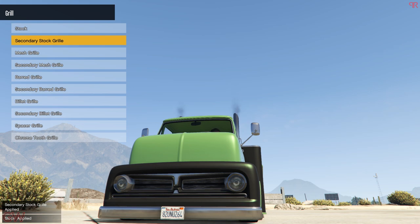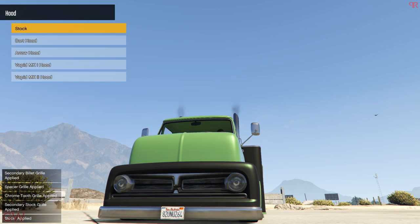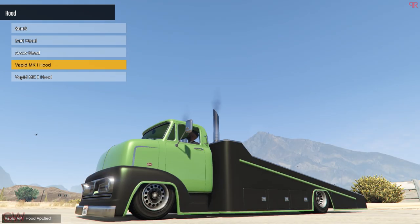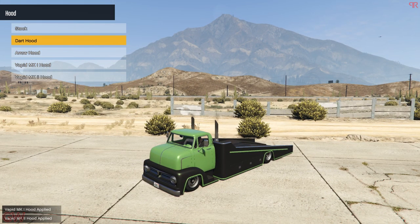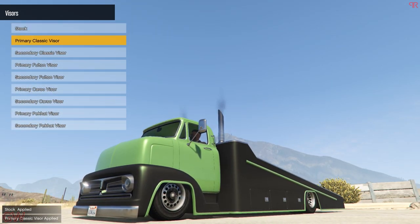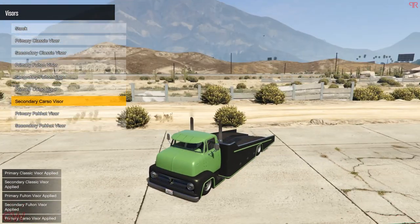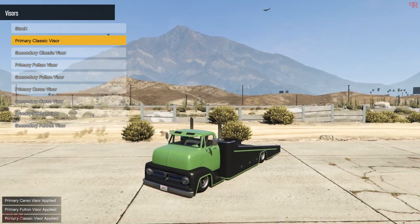Next we have the grille options — a few choices here, depends entirely on your preference. I'll go with the secondary stock grille. For the hood options there are four: the dart one, the arrow hood — these add chrome details — and then the Vapid Mark One and Vapid Mark Two, which add logos on top of the hood. Moving on to visors, these are additions to the top of the cabin. I'll go with the primary classic visor; I like the black accents on top — it acts like a dual-tone body paint.